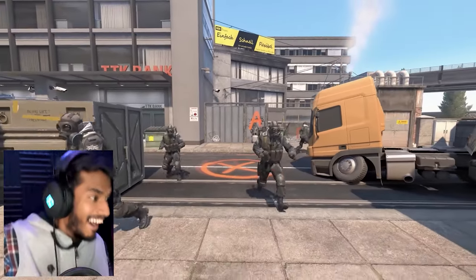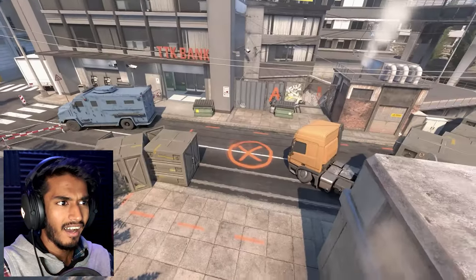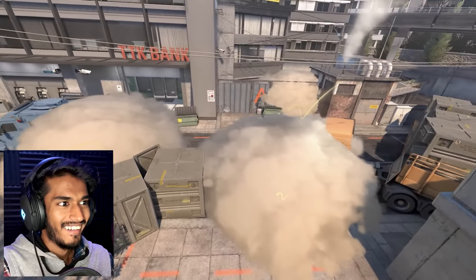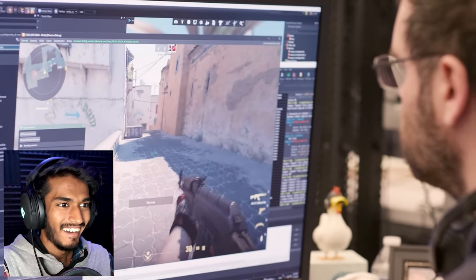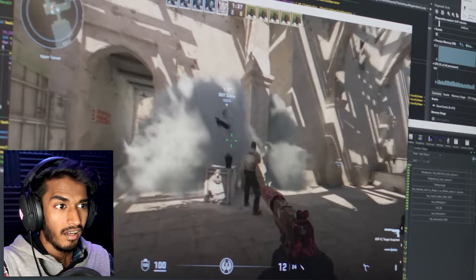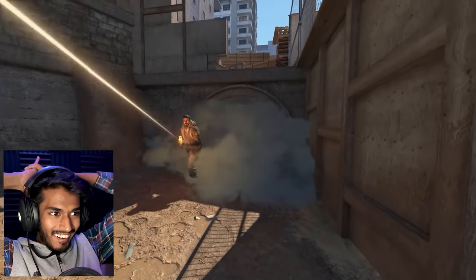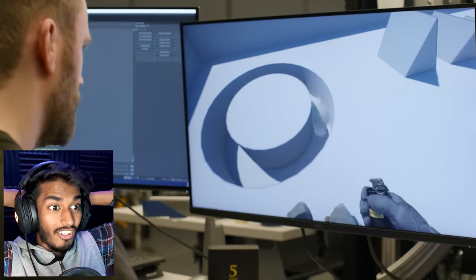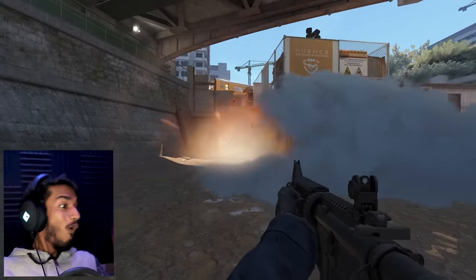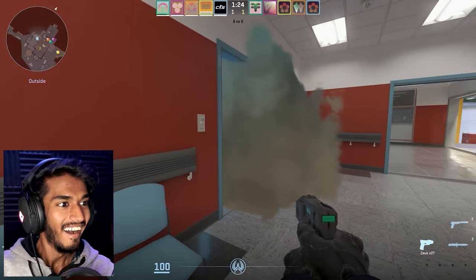In a Counter-Strike match, information can mean the difference between success or failure. As a result, smoke grenades have become a cornerstone of team tactics. With Counter-Strike 2's new game engine, smokes have evolved and are now dynamic. Smoke grenades create volumetric 3D objects that live in the world. Not only do all players see the same smoke regardless of position, but the smoke can interact with the environment — reacting to lighting, filling spaces naturally, and its shape can be pushed and carved by bullets and grenades. In Counter-Strike 2, smoke grenades provide even more tactical opportunities and will look and play better.